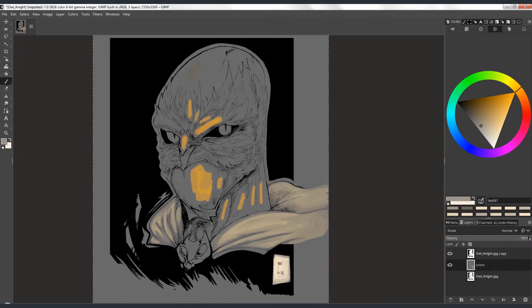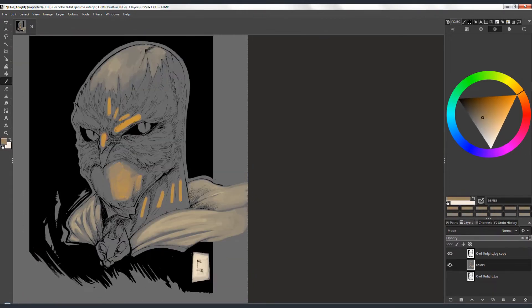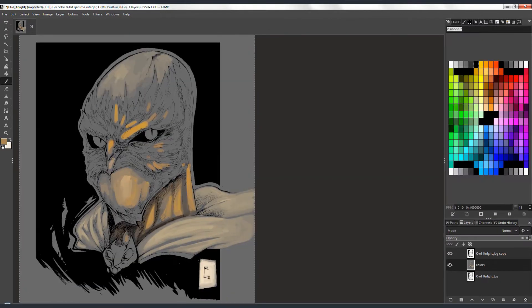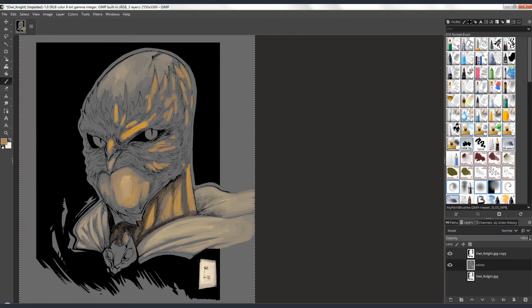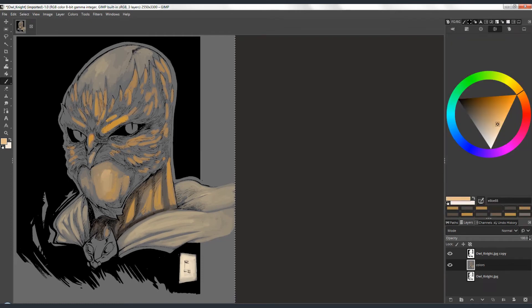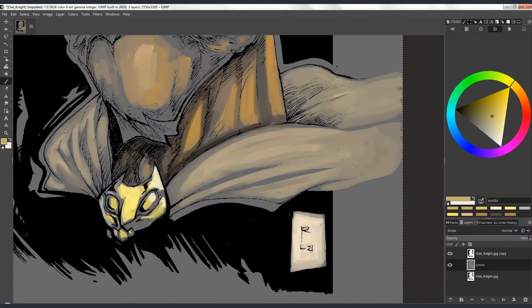What I am coloring right now is a work I drew last year. It's an inspiration from some of the characters in the Batman series — the Court of Owls. This is one of the concepts I had in mind: a knight from the Court of Owls.